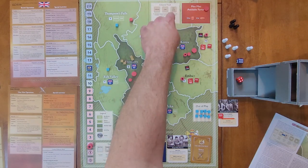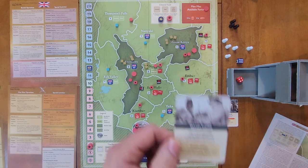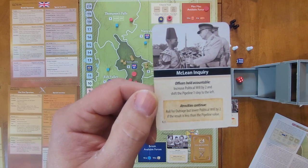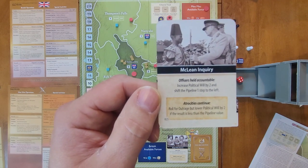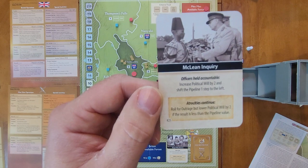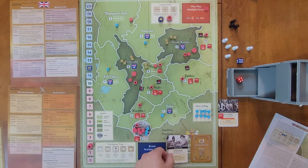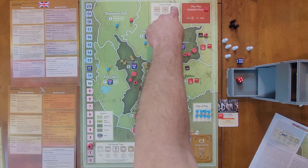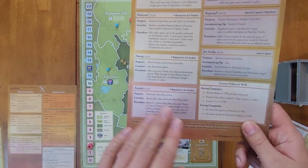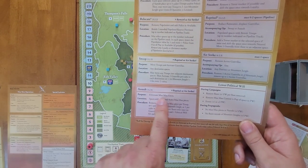We reset: British go to first eligible, Mau Mau to second. We pull our next card: McLean Inquiry. Officers held accountable — increase political will by two and shift the pipeline one step to the left. For the Mau Mau: Atrocities Continue — roll for outrage but lower political will by two if the result is less than the pipeline value. In this case neither side is really going to want to play that event.